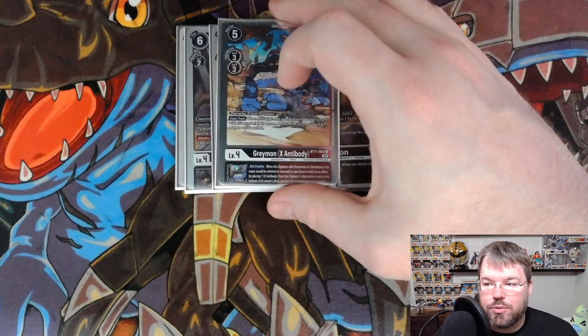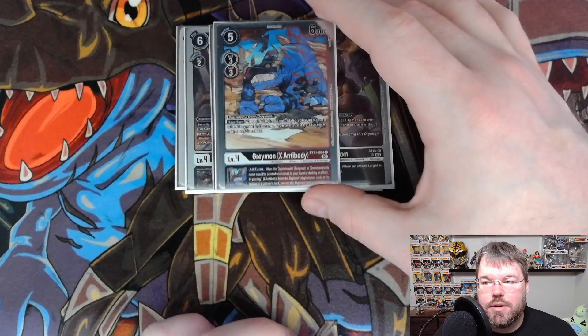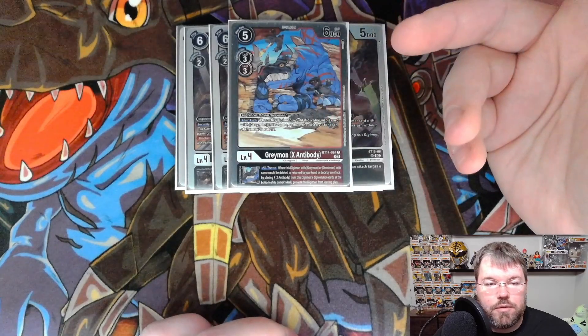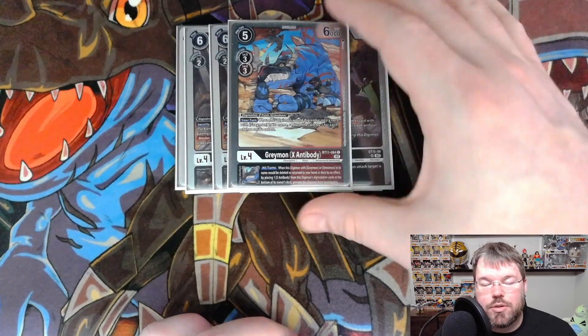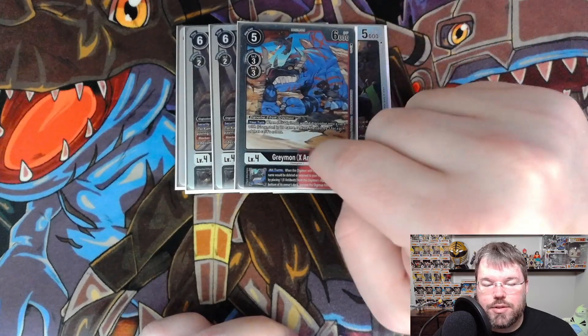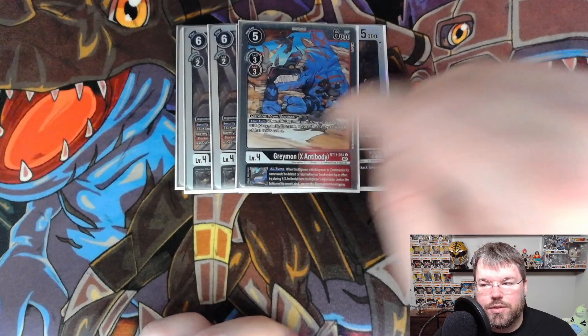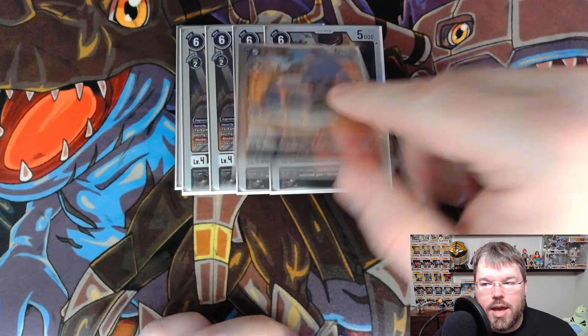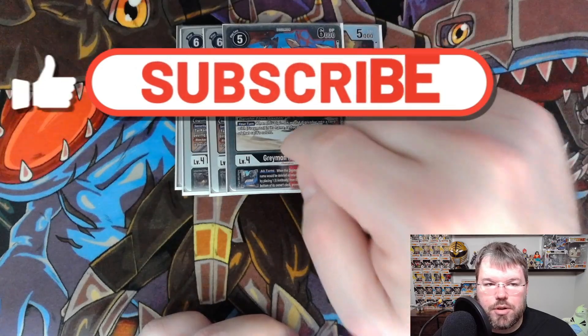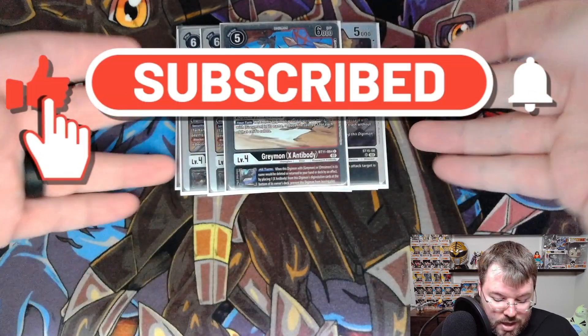We are playing the obligatory one-of Greymon X from BT-11. Evos on top of Greymon for 0. Your turn: when this Digimon would Digivolve into a Digimon card with Greymon in its name, reduce the cost by 1 for each color. The all-turns inheritable is the same as Agumon X — while the Digimon has Greymon or Omnimon in its name and would be deleted or returned to hand or deck, you can place an X Antibody option underneath it to prevent that from happening.